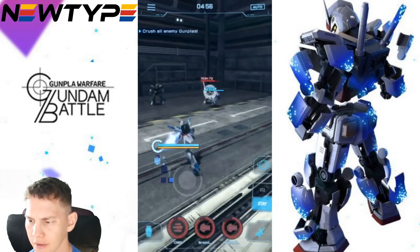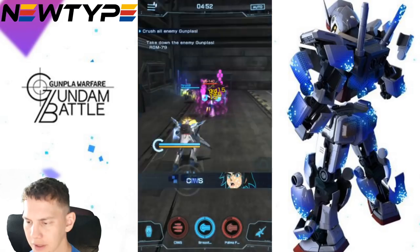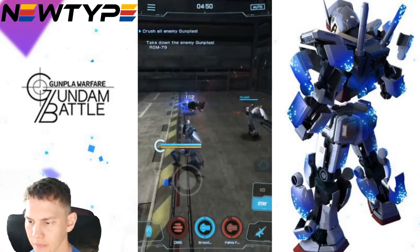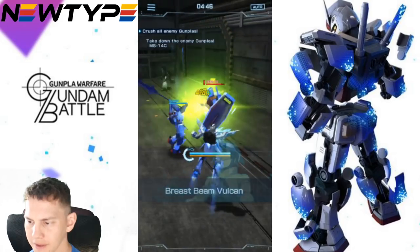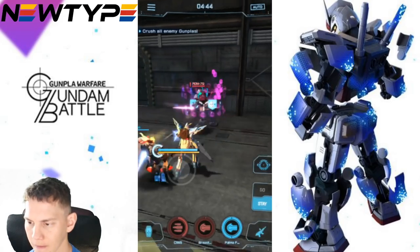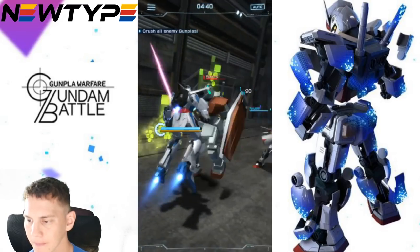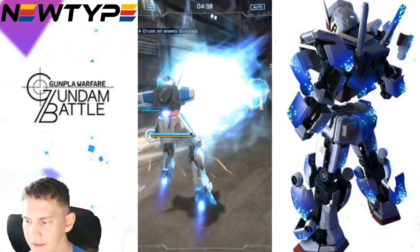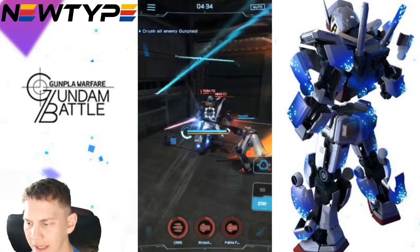Alright, I've chosen an easy Hard Mode match to showcase the suit. First up we've got the Vulcans right here, and next that's going to be the chest Vulcans, and now let's go ahead and use the arm EX skill.